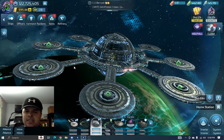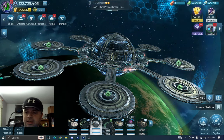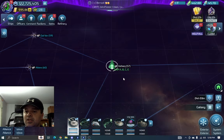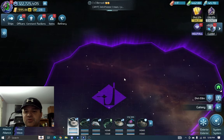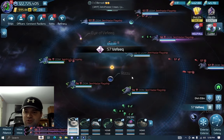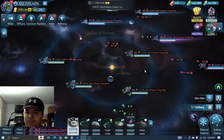Today I'm going to be doing some armadas in this system right here. It's a level 57 system in Bajoran space — or more specifically Jem'Hadar space — so these are the Jem'Hadar armadas. Let's look at my crews real quick and we'll talk about it.